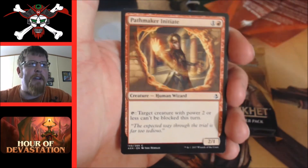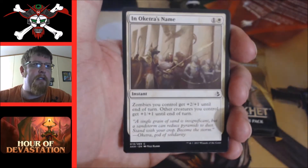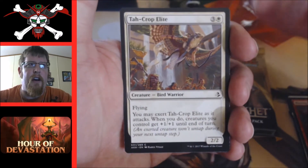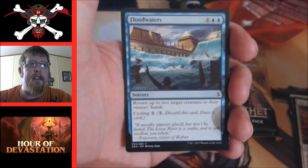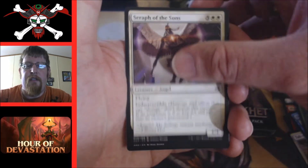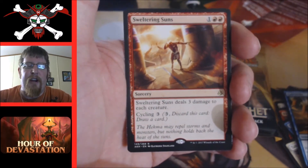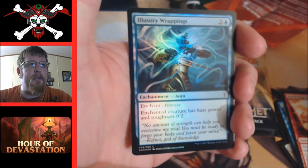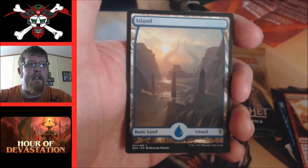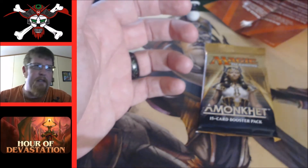Pack one: Illusionary Wrappings, Pathmaker Initiate, Pestering Mummy, Quarry Hauler, In Oketra's Name, Gust Walker, Blazing Volley, Crop Elite, Floodwaters, Watchful Naga, Seraph of the Suns, Gale Strike, Sweltering Suns — pretty awesome, I'm looking to grab a couple more of those. We also got a foil Illusionary Wrappings and a full art Island, plus a token.